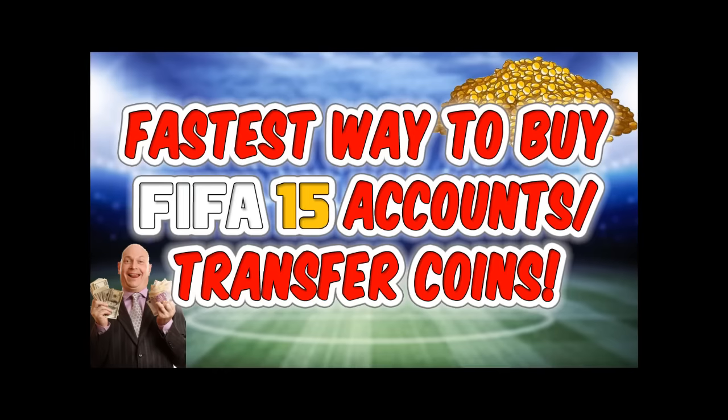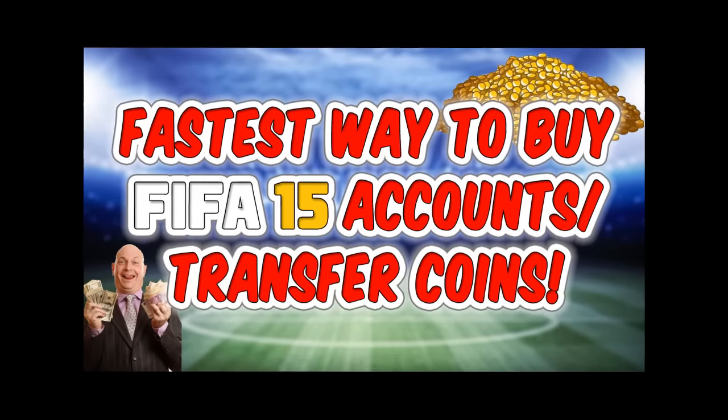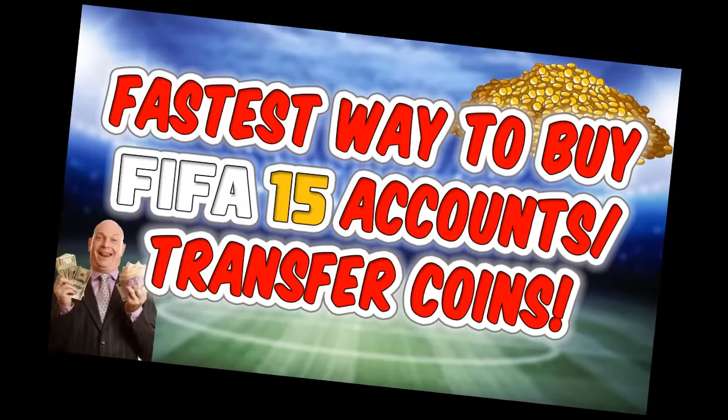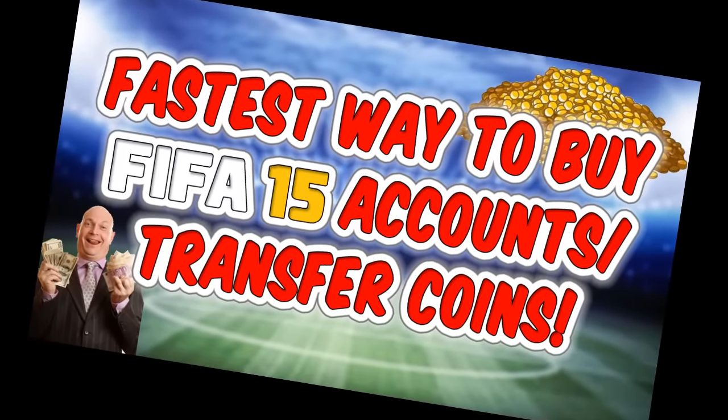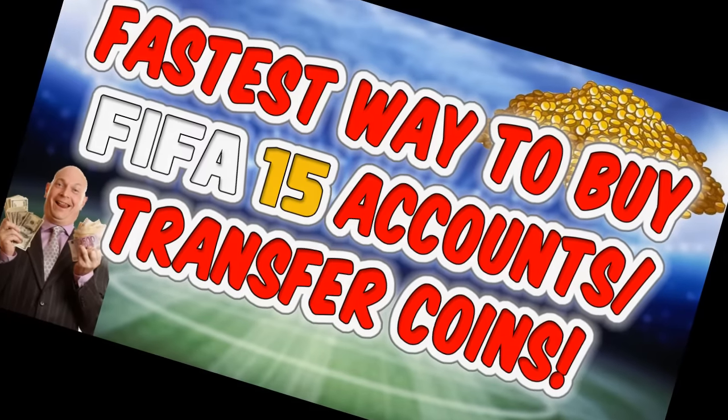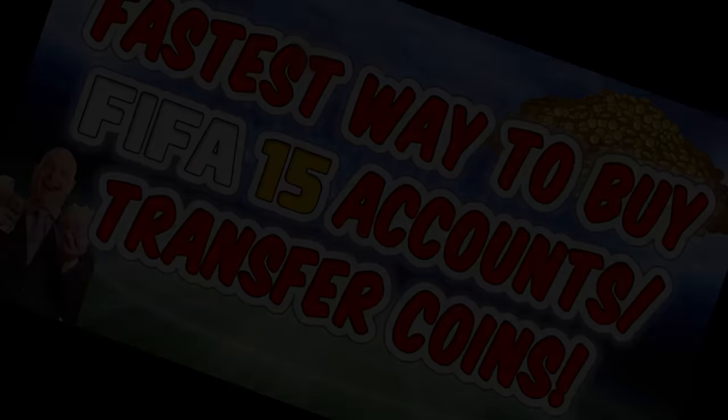This is another method on how to buy coins, but if you don't want to use this method, the link in the description to another video is even better and even faster, so go use that one. Also, for the cheapest coins around, use the link to XTMMO in the description, use discount code WARD with two R's for a 4% discount. Get your cheap coins now and enjoy the video.